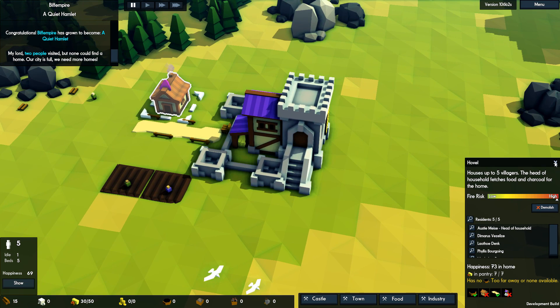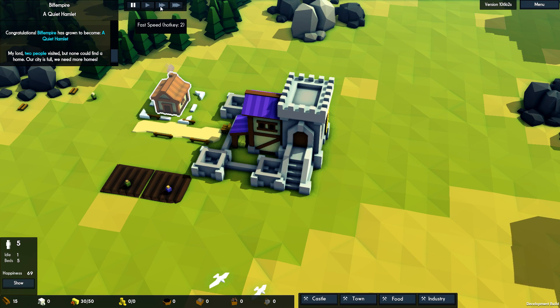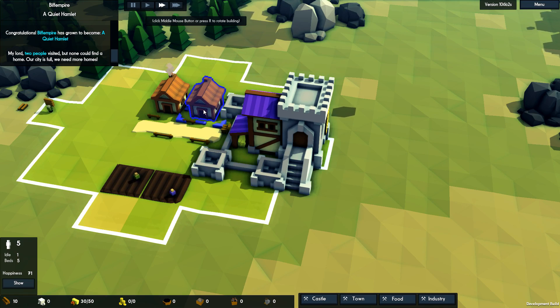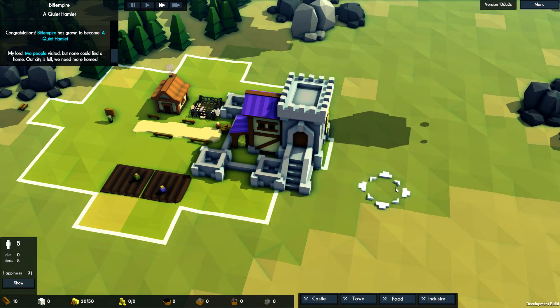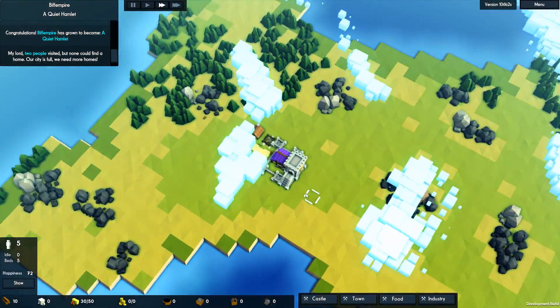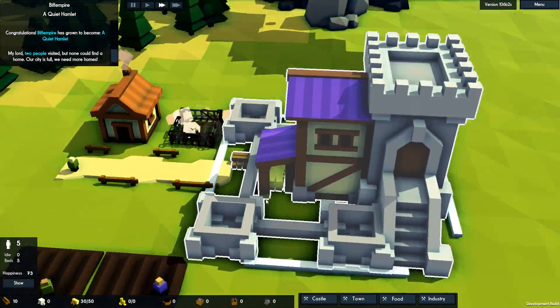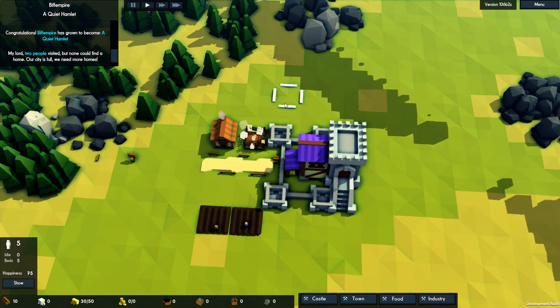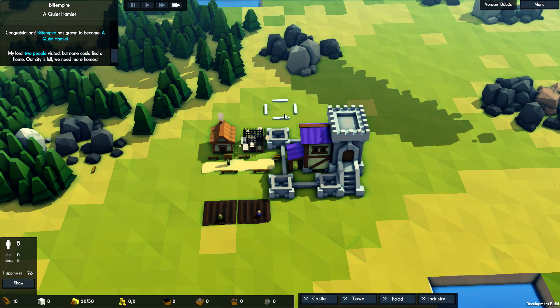We are going to need another house — otherwise no one's going to want to move in. Let's put another house there. We'll get them building that. Let's speed things up a bit — I can press key three for that. Excellent, I'm remembering. Two people visited but couldn't find a home.